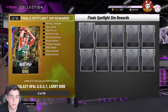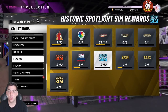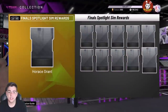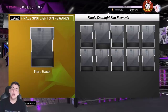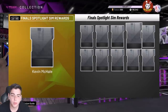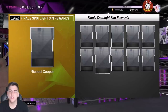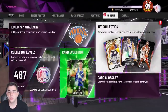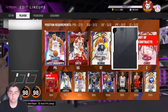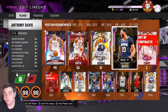I think you need to do all of them to get GOAT Bird — I'm not totally sure how it works. It is definitely a grind. These cards are absolutely amazing — Michael Cooper is insane at defense, Shane Battier is insane. I hope you guys get all the opals, but if you have a sick god squad, you probably don't need to do it. It's completely up to you.